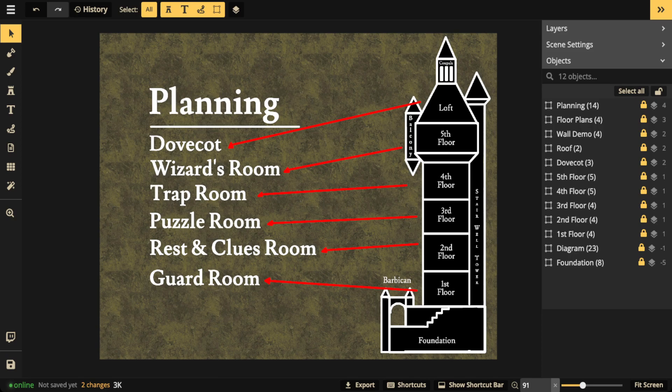Because the towers are so tall they need a sturdy foundation - if you don't have a strong foundation, the walls will not set correctly and it will tip, break, and natural erosion will affect it more. We're going to put some defenses on the foundation as well. There's a barbican - basically a gatehouse - that will protect the tower's inhabitants from attackers. The first floor should be the guard room, where guards can leave and man the barbican. After a battle, players need to feel rewarded and rest, so the second floor is the rest-and-clues room.